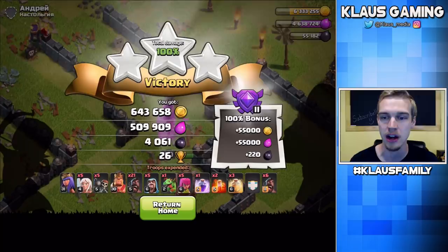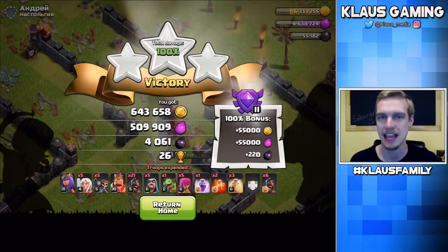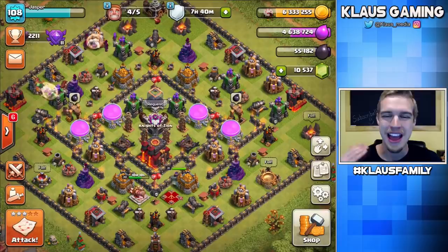There we go — very, very nice. With our loot bonus, which is not that great here in Crystal League 2, that is over 700,000 gold, 500,000 Elixir, and 4,200 Dark Elixir. Beautiful find. And that is exactly what we need to be doing in order to upgrade this Town Hall 10.